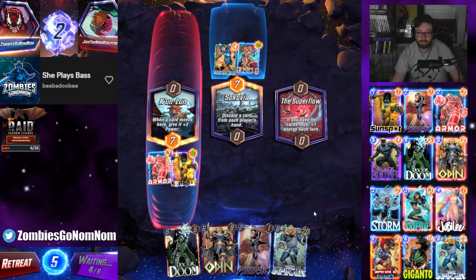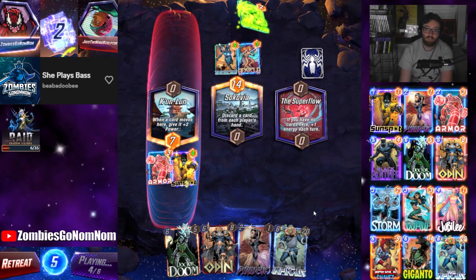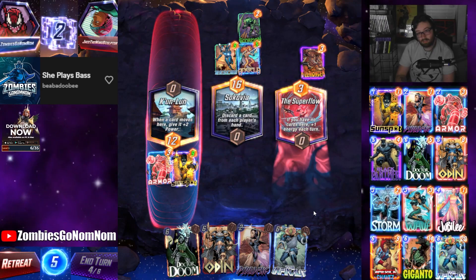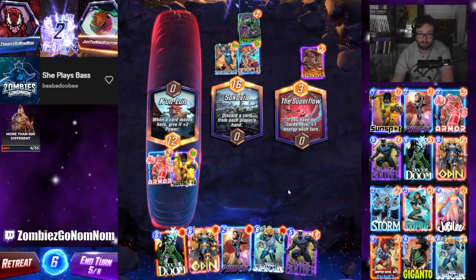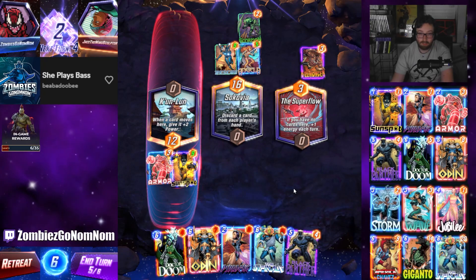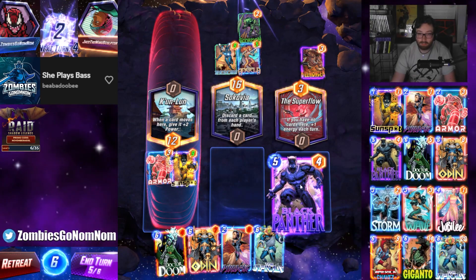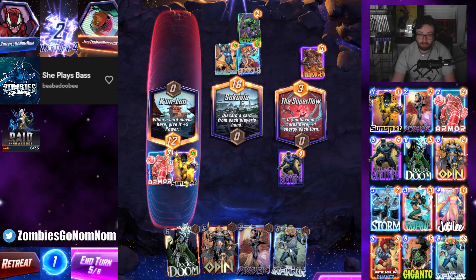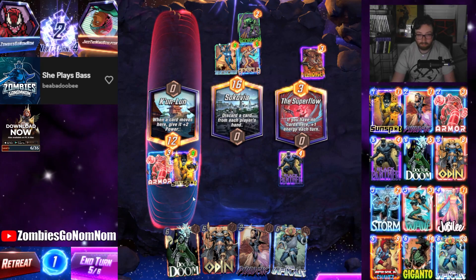I'm just gonna pump him again. We could even go on the plan of just Sunspot getting really big into Infinaut. We could even just Infinaut into something else - that's pretty pog. What might be better - so that'll be 19. Black Panther will actually be more power with Odin, so I'm going to Black Panther here, Odin next turn - it'll turn to 16 plus 7, which is equal to Infinaut into Odin. I think that's fine though.